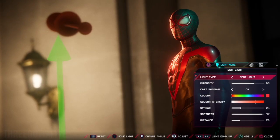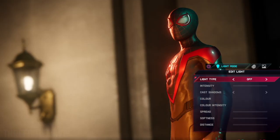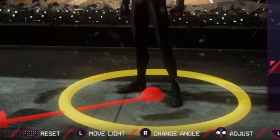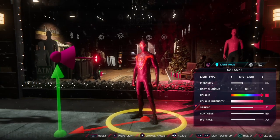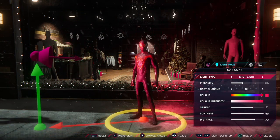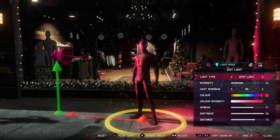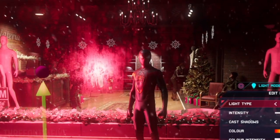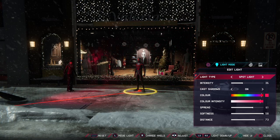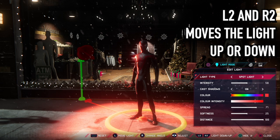I like to use a combination of sphere lights and spotlights for my shots. My method normally involves using a couple of different coloured lights to the side of Miles just to make him pop, and then lights at the front to bring out any details we might be missing. The controls show a funky looking halo around our hero, and in the centre of that ring at Miles' feet is an access point from where the light source moves. You can move the sphere light or spotlight towards or away from this access point by moving the left stick either up or down. To move the light around Miles, just move the stick left or right and the light will travel counterclockwise or clockwise. L2 and R2 move the light source up and down, which will help when deciding where to place the light and where it will illuminate your subjects.